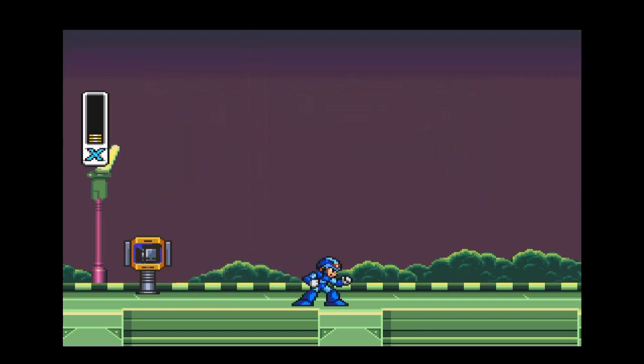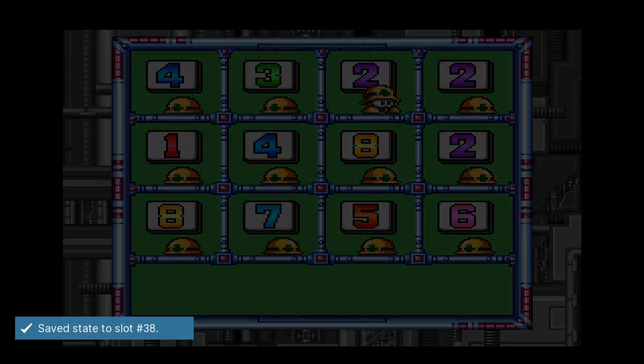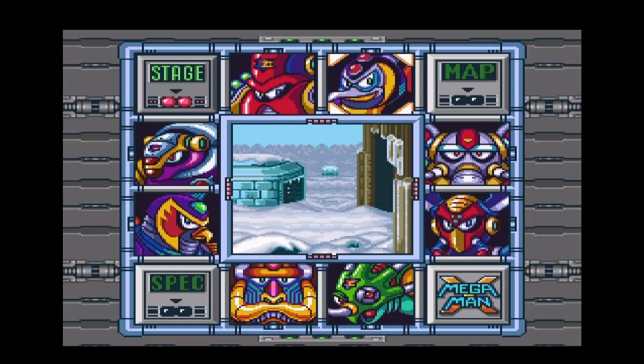People can just beam out and warp away, just like how robots did in the classic series. So now here's the stage select screen. The first Maverick we're gonna go after is, of course, Chill Penguin — the easiest guy in the game. He's like the Cut Man of Mega Man X.